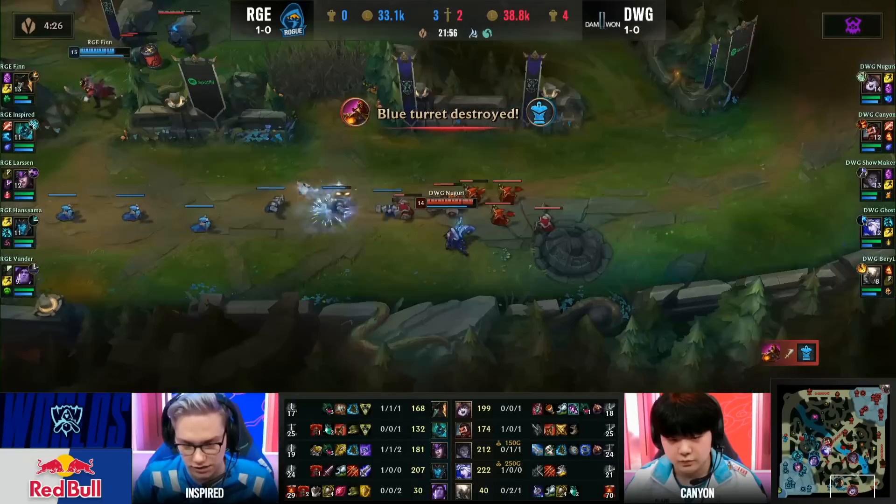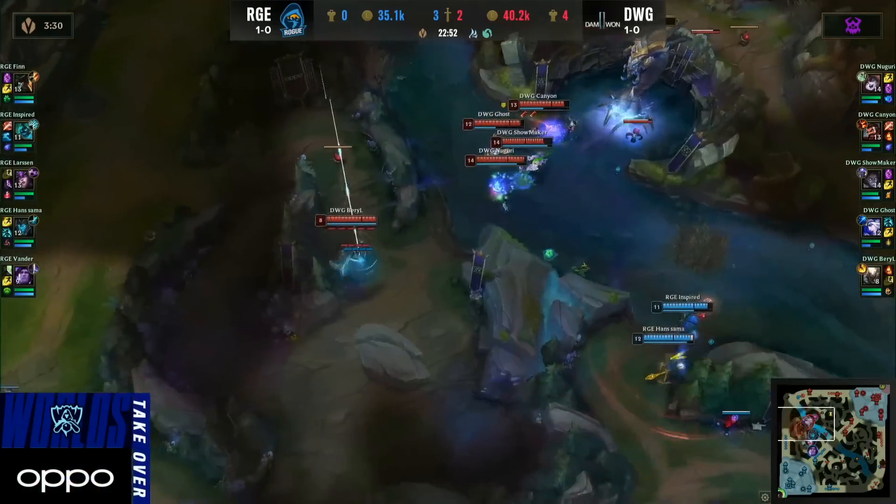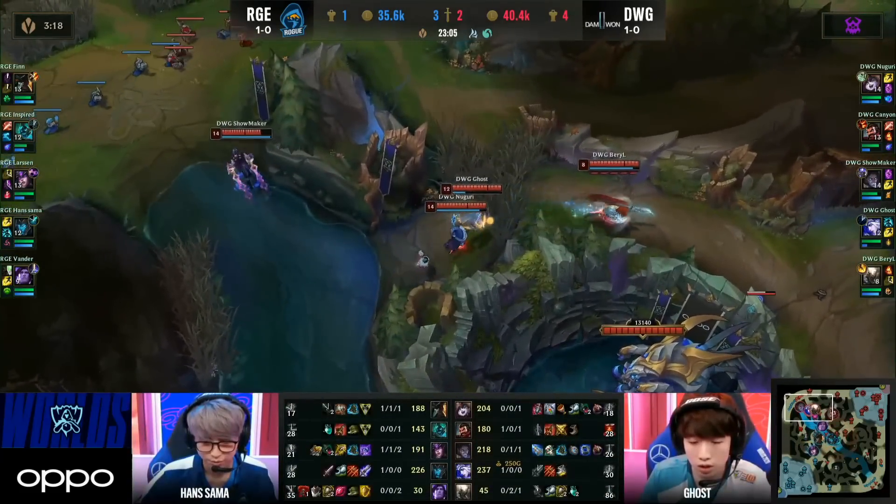Credit to knowing their limits — no one got antsy on Rogue, no one just tried. TP is showing up. Damwon ready to make the attack. The teleport will be jumped on, and Finn tries to get away. Now Inspired has to defensively ult to retreat. Back to the Baron — so Rogue has stopped the Baron attempt for now, but they do it at the cost of their top laners.